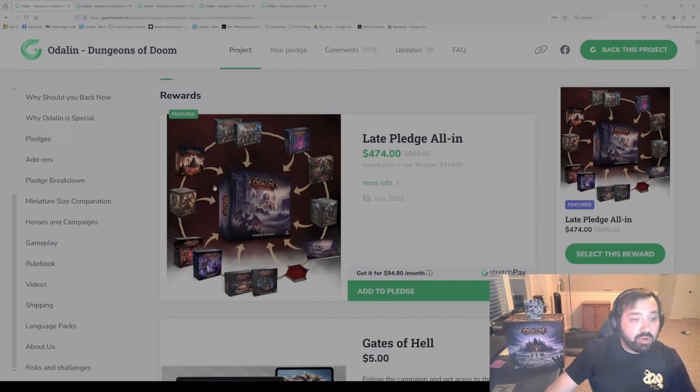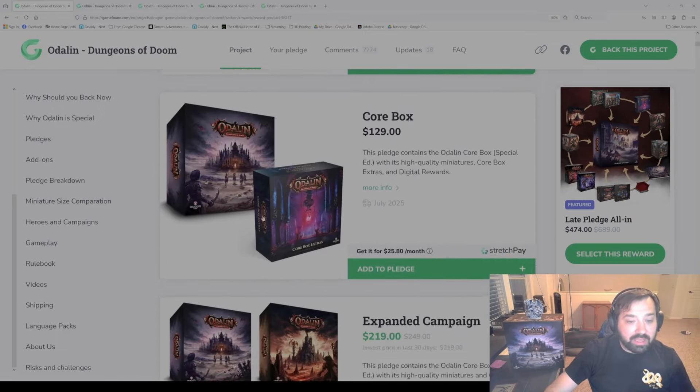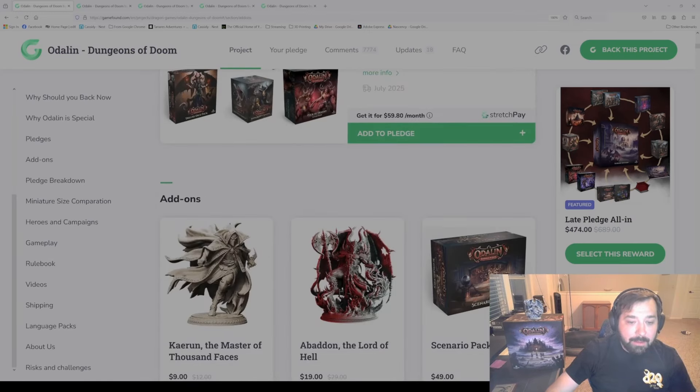The first thing you're going to do is select whatever kind of reward you want. If you want to learn more about the rewards, continue watching my video. Basically you're going to pick one of these rewards — either an all-in, core box, extended campaign, full immersion. Or if you just want one of the miniature packs, maybe you just want Abaddon the Lord of Hell, you can also just select that type of reward and add it to your order. All you do is click Add Pledge.